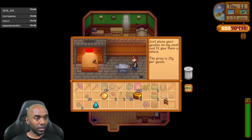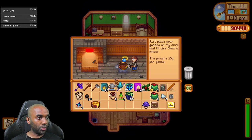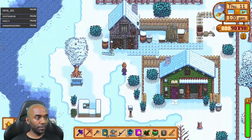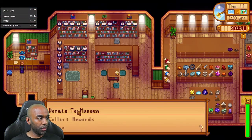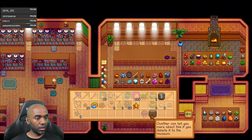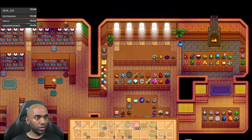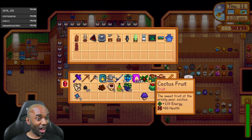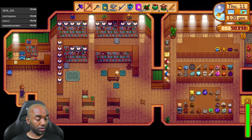So first things first - fossilized skull, that's a golden coconut. Thank you. Then we're going to go artifact trove, then artifact trove. Alright, let's go donate a bunch of stuff to the museum. I'm really looking forward to having the museum done. I actually feel like I could pull this off. Donate to museum. We're getting close. What reward? Five farm totems - that's actually super useful to me. That is OP.